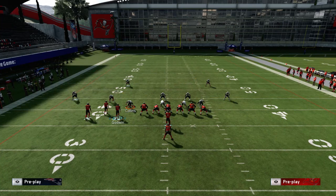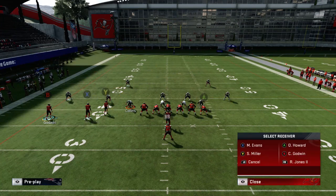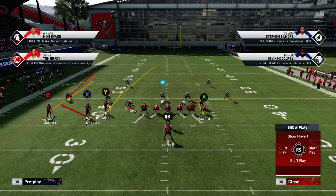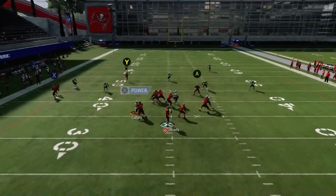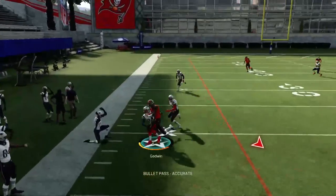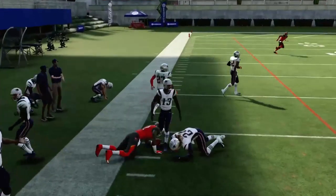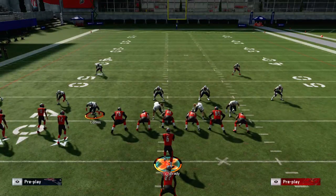Whether we're throwing to him or using him as a decoy to get the cloud flat or soft squat to match, the X is what makes this play run against cover two. I'll show you how matching occurs. I'll take the B and motion him over — similar to our base plays — and put him on a comeback. The cornerback above B in a cloud flat is going to run with X, leaving B wide open on the sidelines. Just time that throw, catch the ball, and get up the field.